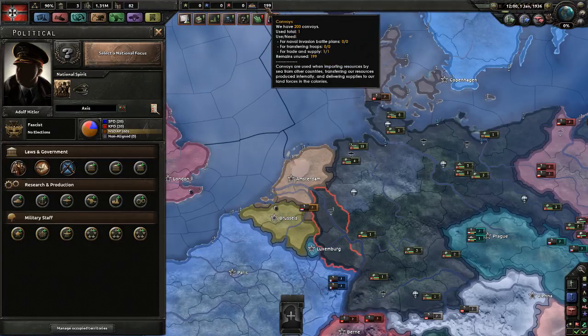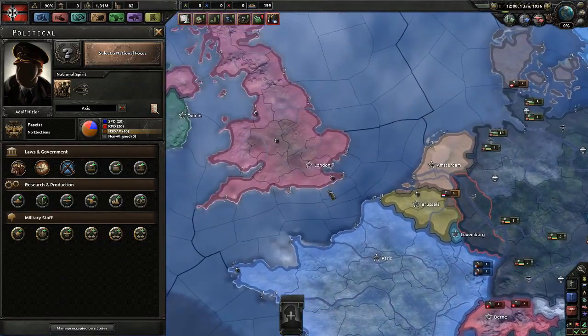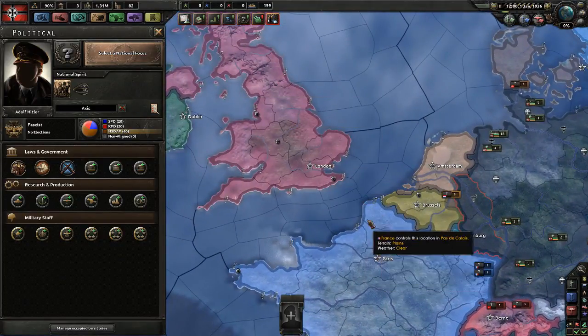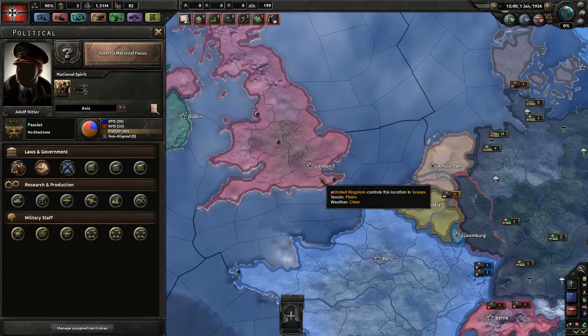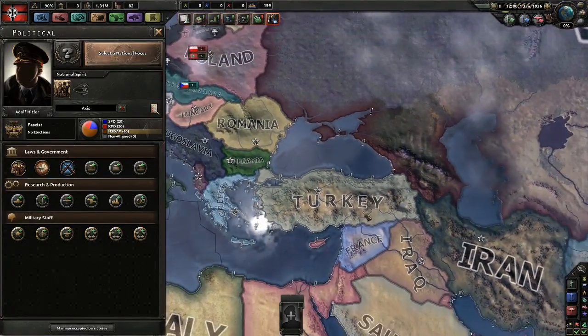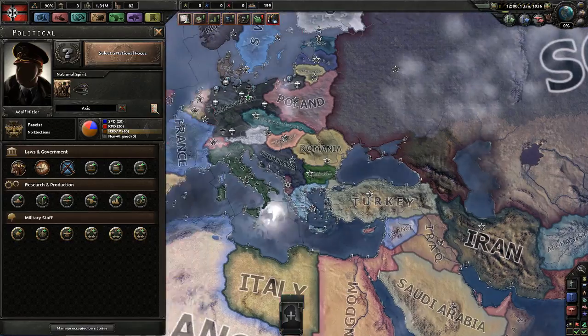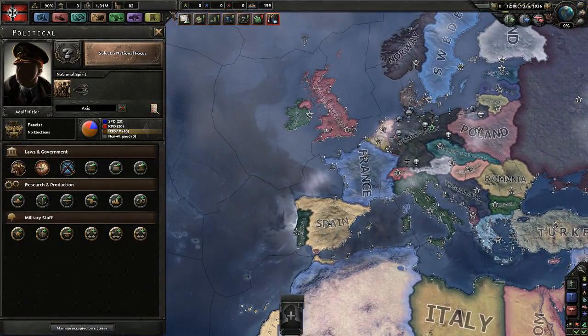You've got your naval convoys — we're going to do some trades. We need to import things like steel, and if we get steel from the US, for example, we need to ship that over the ocean, so it will cost us convoys. We need to keep this up. Also, naval invasions — if eventually we want to go over and capture London from Normandy, or go to Africa without going the long way around through Turkey, we need convoys to ship our troops.